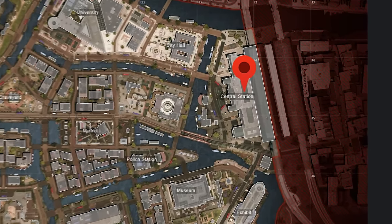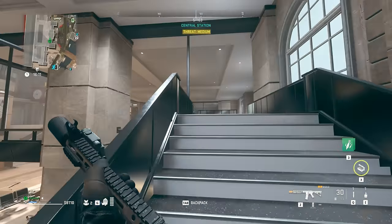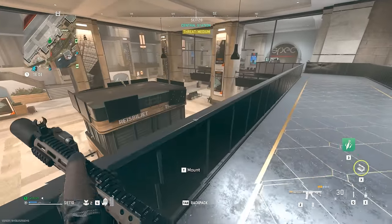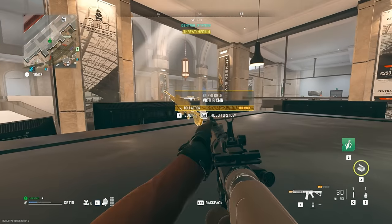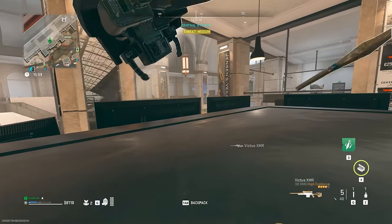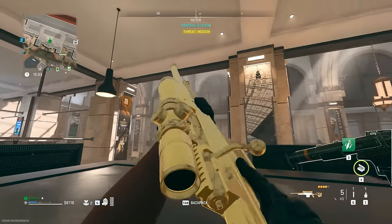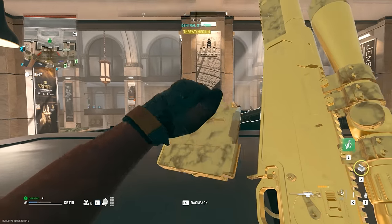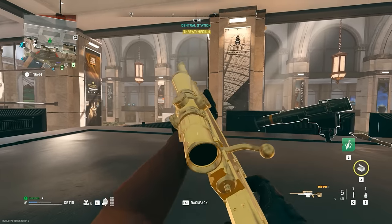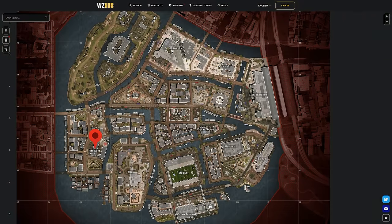We're going to Central Station now on the east side of the map at H4. You don't need a key to get in here. Go to the upper part of Central Station, walk along these catwalks, find this little newspaper stand, jump on top of it — and there's the Victus. Another amazing sniper, another area that doesn't need a key — memorize these. You can never have too many snipers, and it's always good to carry one on this map.